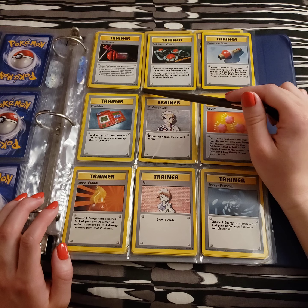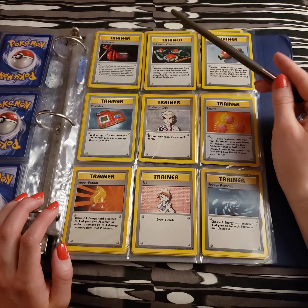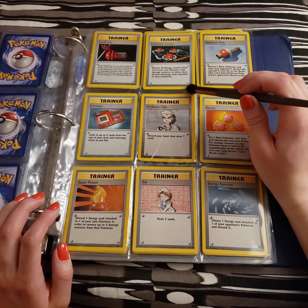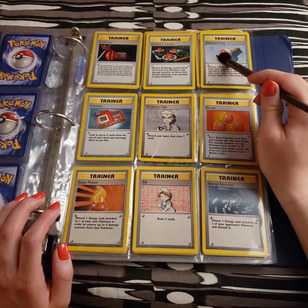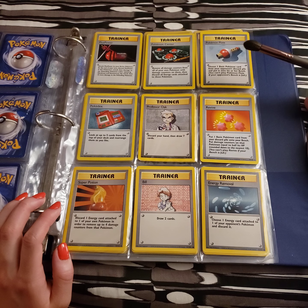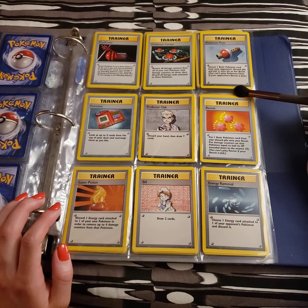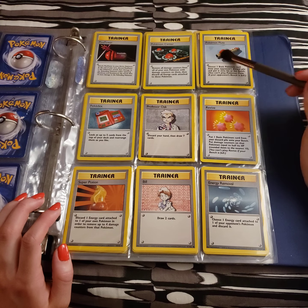Definitely good if the opponent has moves that damage the benched Pokemon, because then you'd really only be sacrificing maybe a few energies from your bench and some from your main — but depends how you strategize around it. The Pokemon Flute — if there's any Snorlaxes that need waking up, I suppose. Choose one basic Pokemon card from your opponent's discard pile and put it onto his or her bench. That seems rather generous — I don't think I would use that.